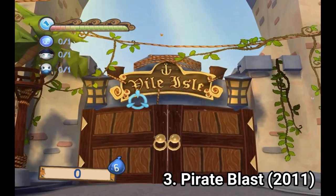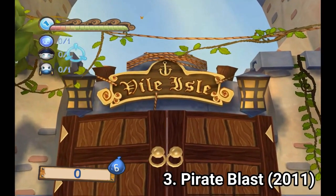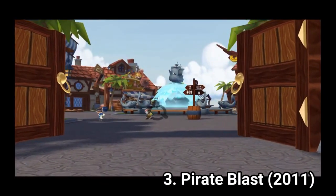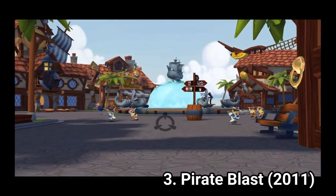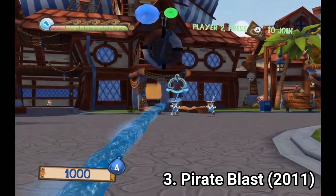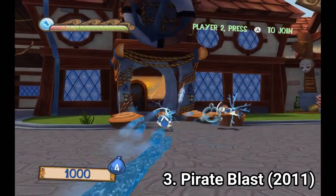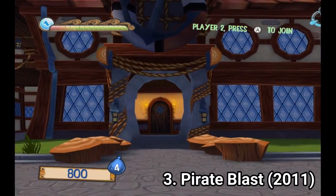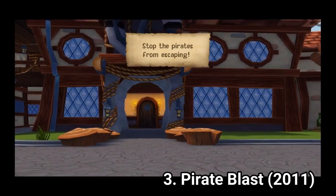Pirate Last is a very basic on-rails shooter. There are 8 levels in the game, which you can finish pretty quickly. There isn't much to say about the game — it's simple, it's fairly repetitive, but at least the controls are okay. It's what you would expect from a low-budget on-rails shooter on the Wii. It's not bad, but not amazing or memorable either.